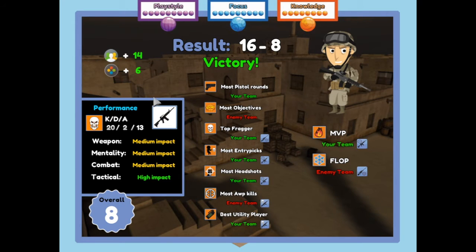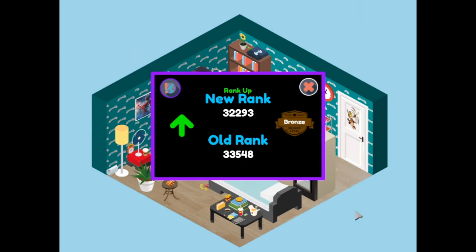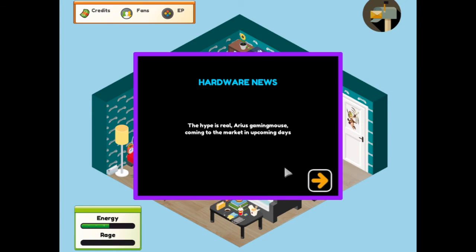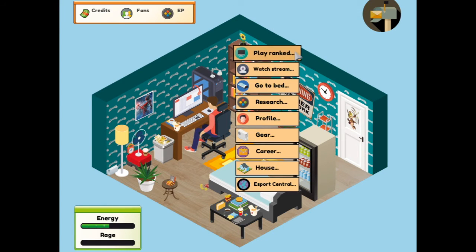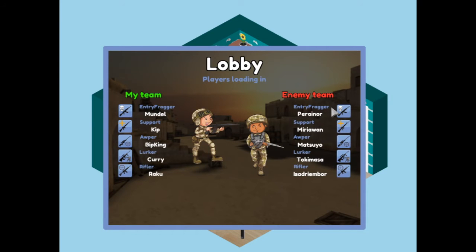Another 14 fans and 6 more EP points. That should hopefully help us get a slightly better team and we're again climbing that ladder. What have we got up here? The hype is real - ARIUS Gaming Mouse, coming to the market in upcoming days. So we're going to just carry on this roll, we're doing well with this weapon - it's working in our favor.